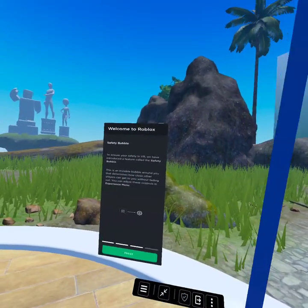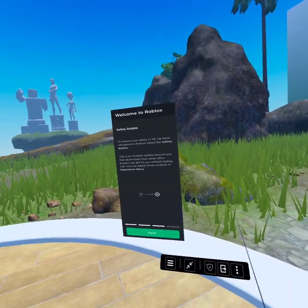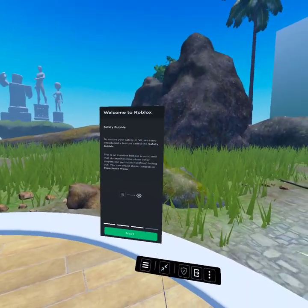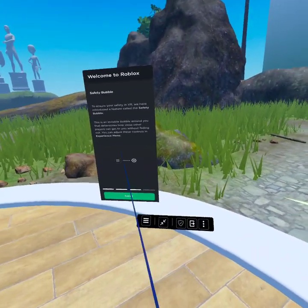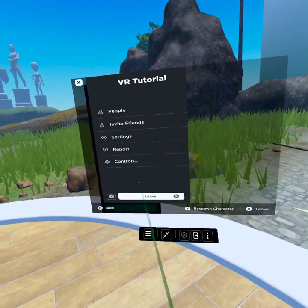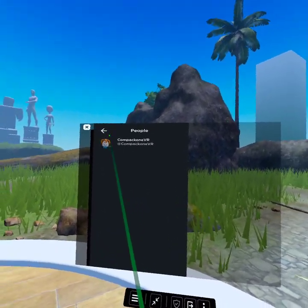The safety bubble. To ensure your safety in VR, we have introduced a feature called the safety bubble. This is an invisible bubble that determines how close other players can get to you without fading out. You can adjust these controls in the experience menu. People — just me, probably because it's the tutorial.